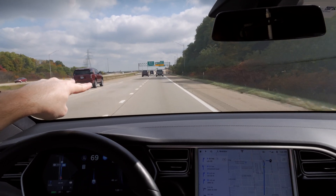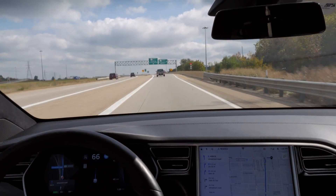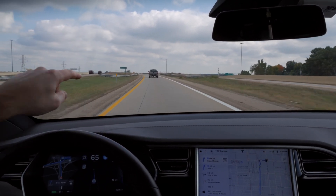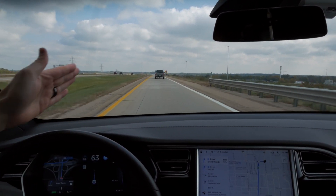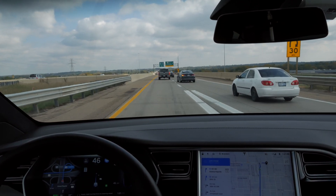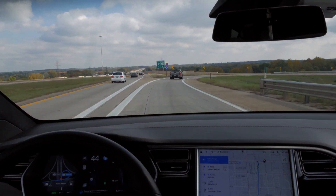Here's the exit lane — it's going to fork and we need to stay to the left. Coming up on the right you can see where cars are coming on, and they're going to cross us while we need to cross them to get to the off-ramp. We've got a good stack of them, so autopilot's got to squeeze itself in there. Trying to complete the maneuver — the car behind me is not letting me in — there we go. It did it. Good job.